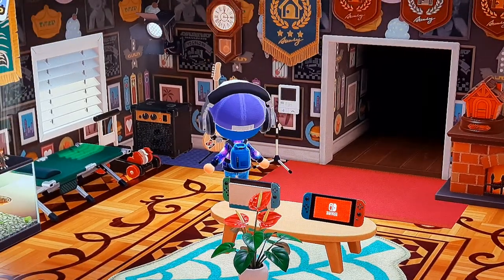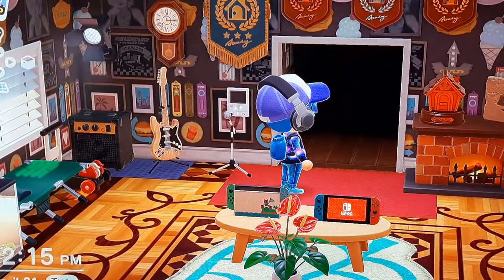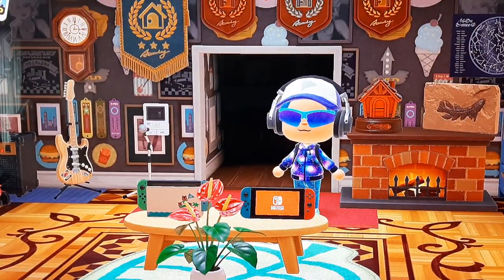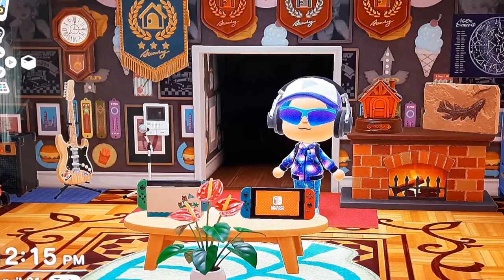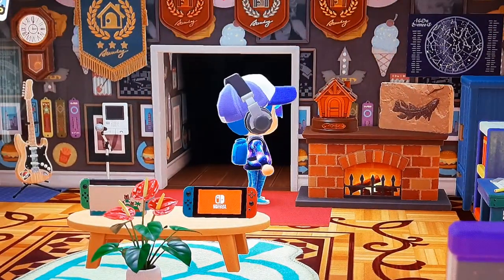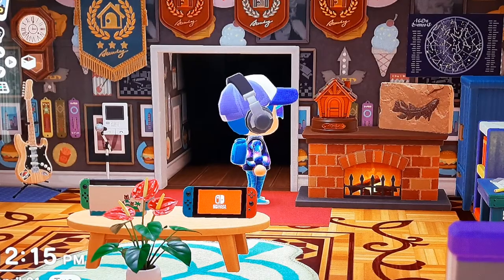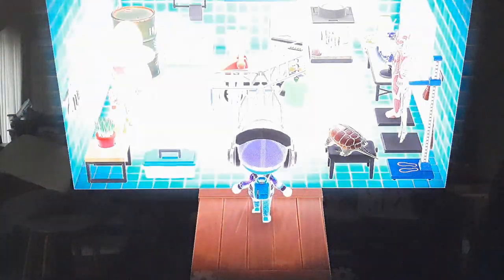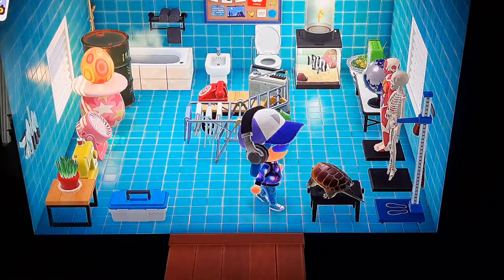On the walls over here I have all three Happy Home plaques. I also have a little trophy — the bronze, silver, and gold. You earn those by furnishing your house with a lot of interesting rare items, which I have here.